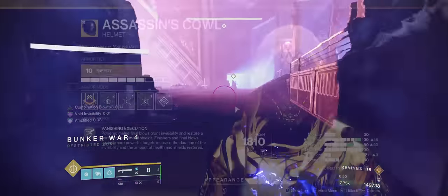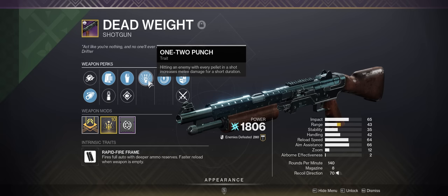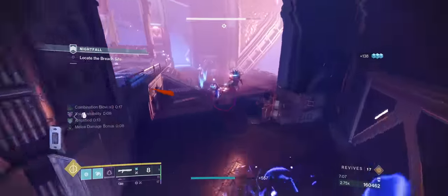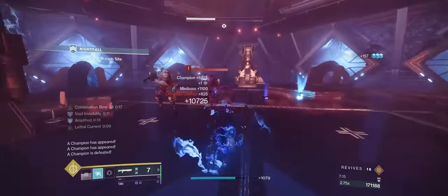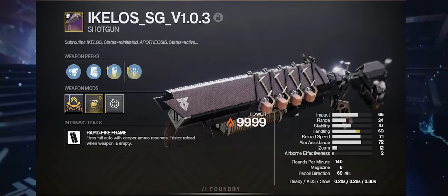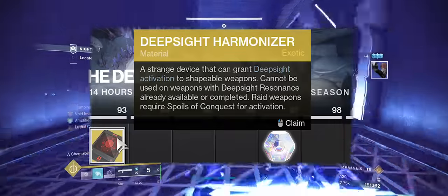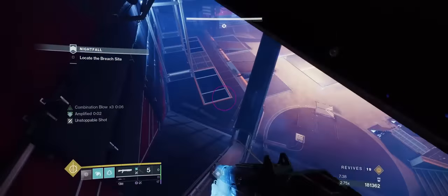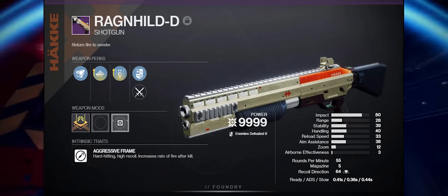The most important piece to this build is the Assassin's Cowl Helmet, originally obtained from the Shadowkeep campaign. Pair that with a 1-2 Punch Shotgun. The best frame in my opinion is a Rapid Fire Frame because they boost your ammo reserves, and I really like the perk Grave Robber because it means you never need to reload. The Ikelo Shotgun is craftable and gets both perks. The Regnahold D is also a craftable Rapid Fire, but doesn't get Grave Robber — it gets Auto-Loading Holster, which is a good alternative.